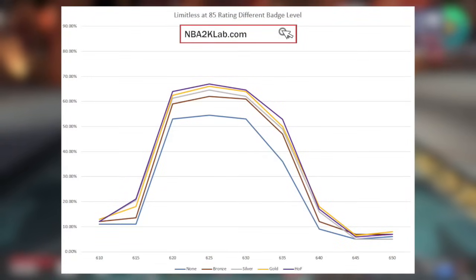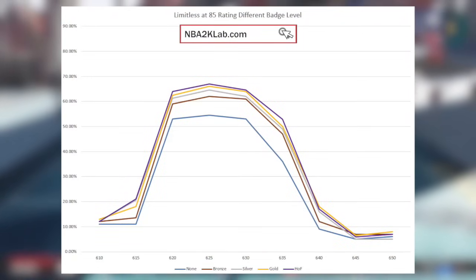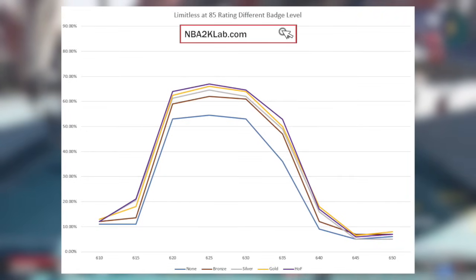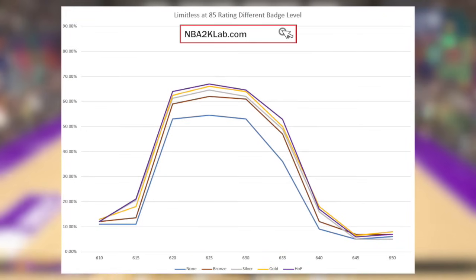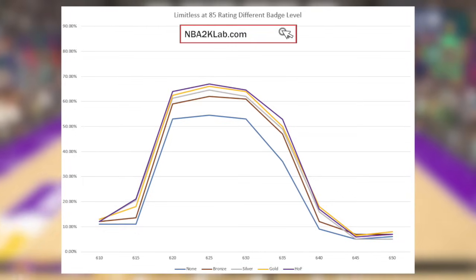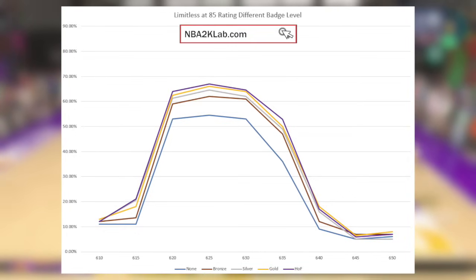Let's begin by looking at Limitless at 85 rating, different batch levels, from the 29 feet 8 inches distance. As you can see, this year you can actually make the shot with no badge — the make percentage is decently high at about 55%. The moment you get into Bronze there is a jump, but then from Silver to Gold to Hall of Fame the increase is not that significant.